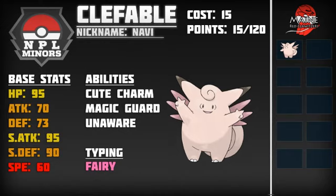The nice thing about Clefable is that I don't have to run the same set over and over again because of how versatile its moveset is, between Moonblast, Fire Blast, Ice Beam, Thunderbolt, Psychic — the list goes on and on for what Clefable can do and how people have to address potentially Clefable running havoc on any team if they're not prepared.